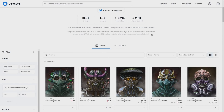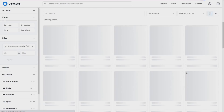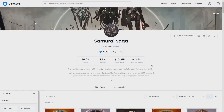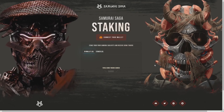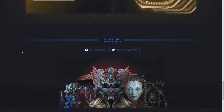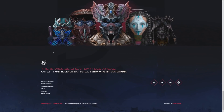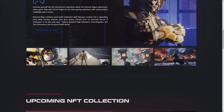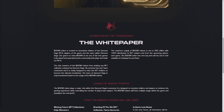Their collections are also listed on OpenSea with a floor price of 0.21 ETH. The most expensive NFT is listed at 30 ETH, which really shows the power of this project. Volume traded is 2,500 ETH and there are 1,500 owners, which makes the project even more credible. For staking, you can easily connect your wallet and stake your NFTs to gain Genki tokens — no prior knowledge of staking or crypto needed, just mint and stake on the Samurai Saga website.